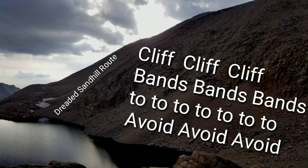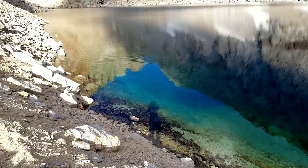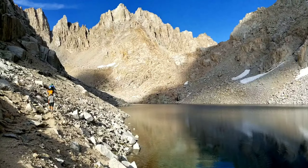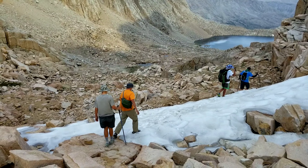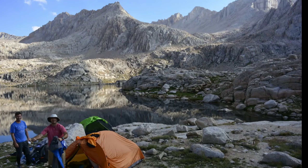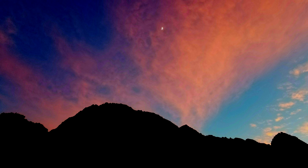The cliff-free route is generally at the western end of the uppermost lake in Crabtree Basin. The cliff bands are easy to see and avoid. Once back at the lake, you still need to climb back up the northern aspect of Crabtree Pass — roughly 500 vertical feet. Back over Crabtree Pass, it is downhill all the way to Sky Blue Lake. The total round trip from Sky Blue Lake to the Whitney Summit and back is roughly 13 miles and more than 5,000 vertical feet of climbing, with a minimum elevation of 11,500.